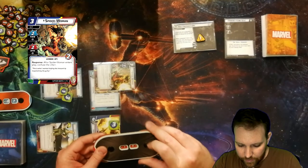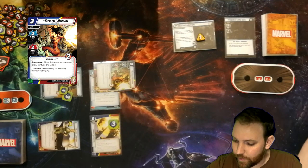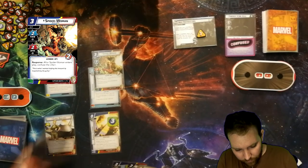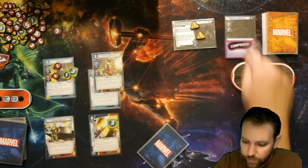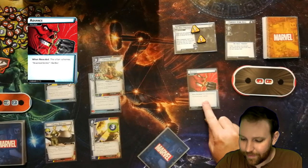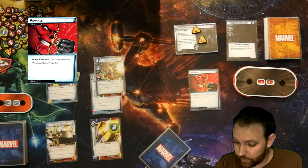I forgot Spider Woman's response after she enters play: confuse the villain, which means next time he would scheme, he doesn't. So I'll pass the turn. I ready my cards and draw up to 6 since I remained Carol Danvers. The scheme gains 1 threat. Ozai would scheme since I'm in Alter Ego form, but because he's confused, he doesn't. I draw an encounter card — it's an Advance. The villain does scheme after all. He's going to scheme for 2 plus a boost card of 0, but we don't quite go to the next stage. With a boost of 1 though, let's find out what's on Scheme 2.